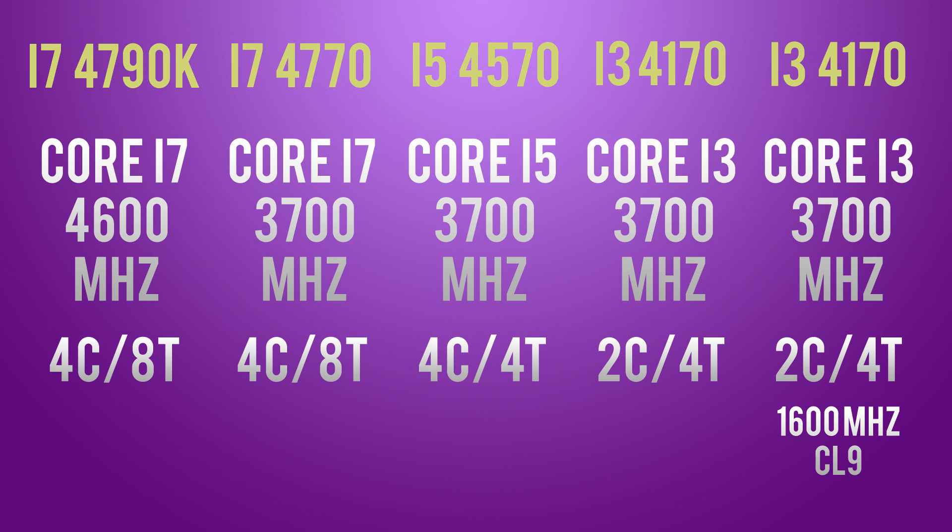Frame time graphs are still there but they only show Crimson 16.6.2 and 16.9.1 — not 16.9.2. Spoiler alert: because I think 16.9.1 is the best all-rounded driver at the moment. 16.6.2 is there as it is the first driver that supported the RX 480. With that being said, let's take a look at those numbers.